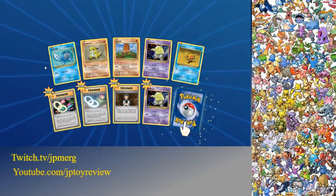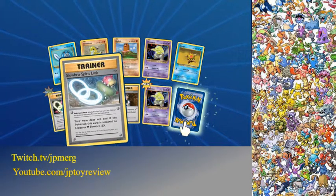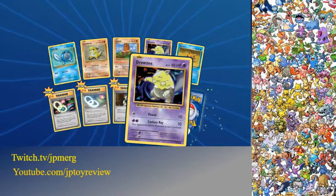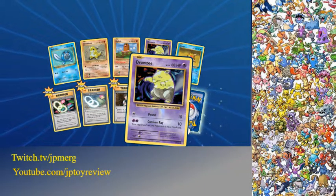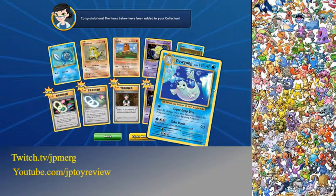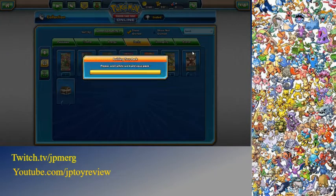Let's start. Six more packs! We're already starting to see — here we go. We got Venusaur Spirit Link, we got Fobro Spirit Link, we got Brock's Grid, a Reverse Holo Browseon, and the last card is gonna be... another Dugon. What's going on? Come on, give me good cards!